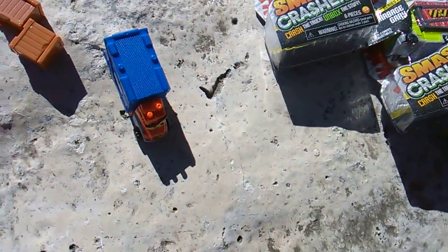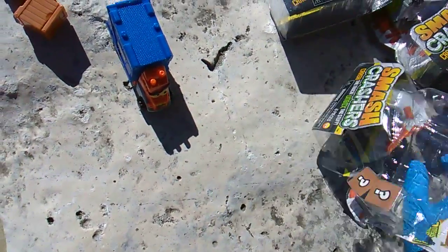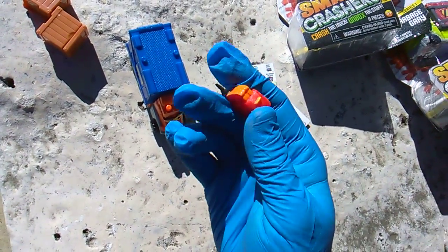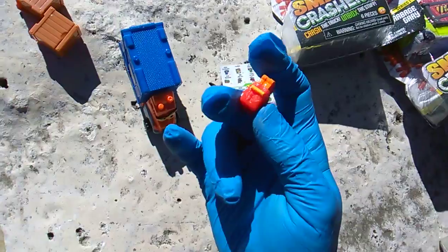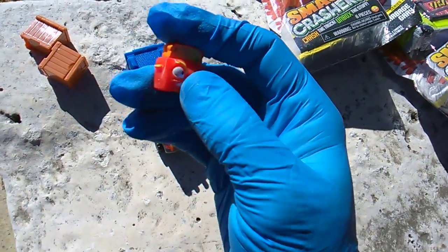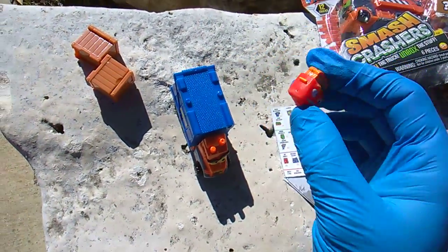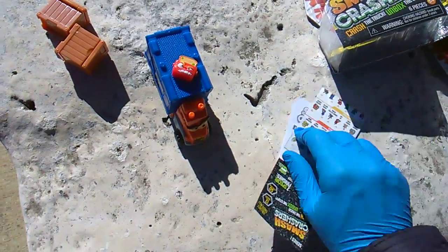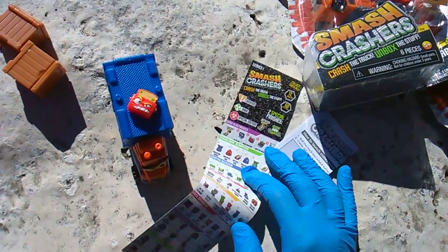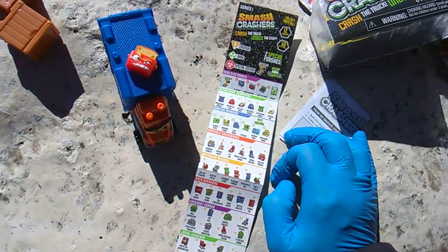Let's get that checklist going. Highway Henry. These are slightly more firm than Grocery Gang, but they're not hard plastic like Beaker Creatures, Crashlings, or Go-Go's Crazy Bones. Here's our checklist — looks like rarity ratios. Twelve trucks, fifty collectibles: Common, Rare, Special Edition. They did at least name them. I like that.